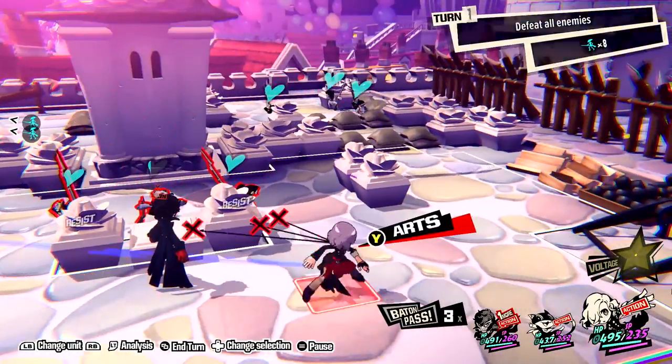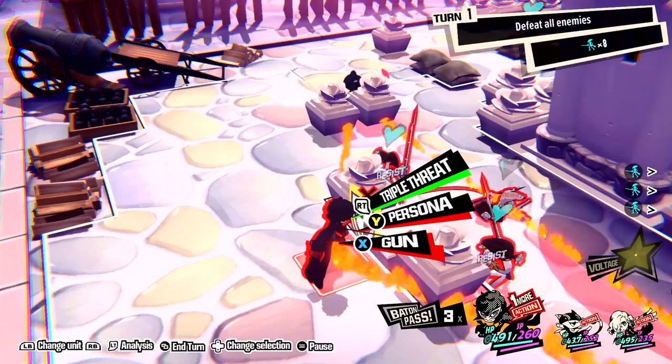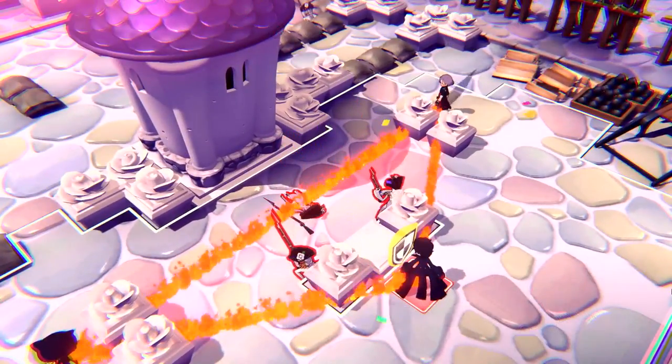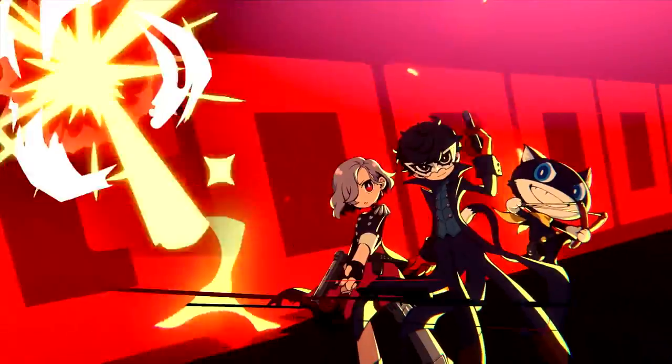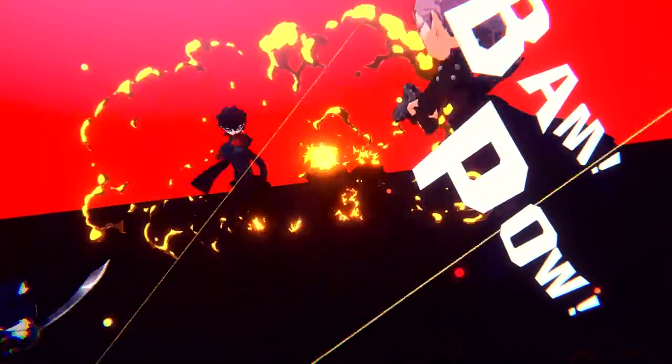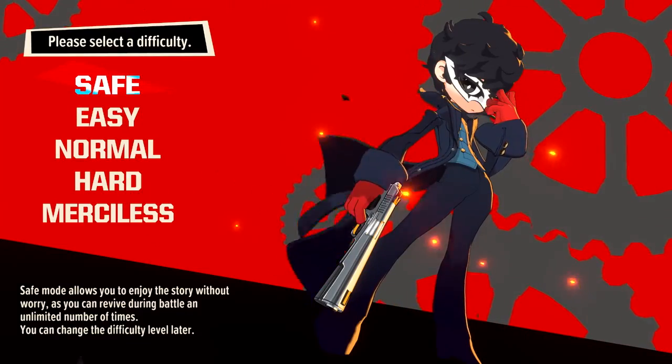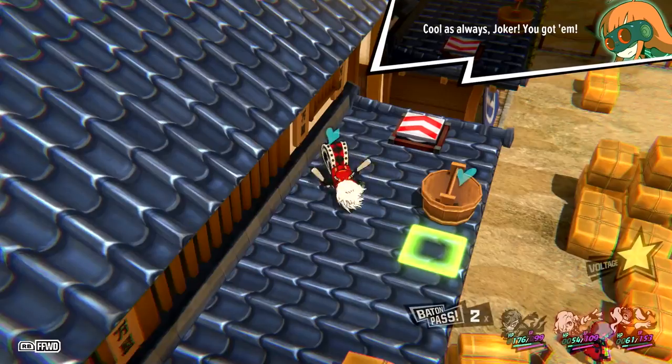One key technique that can turn the tide of a battle is lashing out a Triple Threat. This special move occurs when all three members of your squad are surrounding the enemies being targeted, creating an all-out attack that deals massive damage.